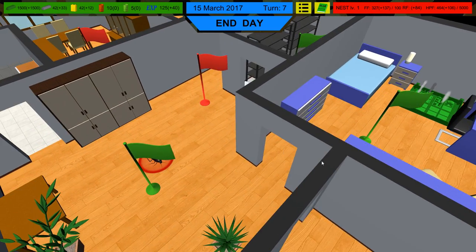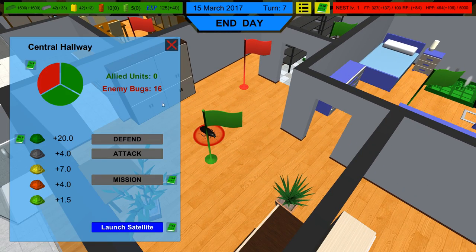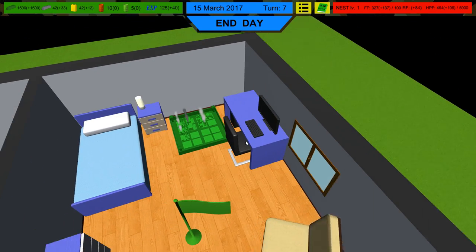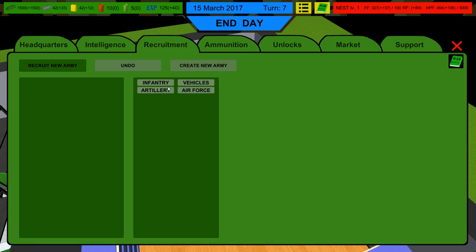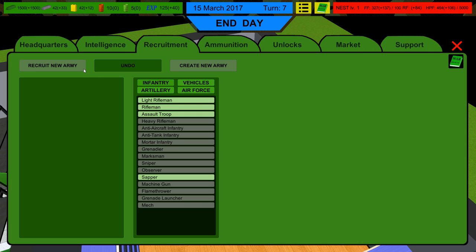We got 1,500 experience, so we need to immediately create a new army. There are only 16 bugs left — we could actually counter-attack. I think the issue was just not enough riflemen; assault troops are more complementary, not the main damage dealers. We've got 125 resources and next turn we'll get recon vehicles, which should put us over the edge.